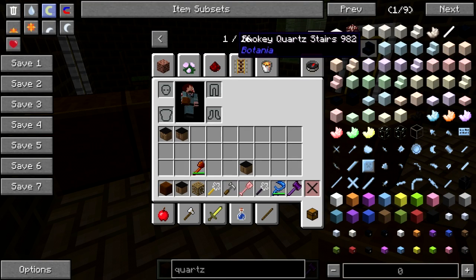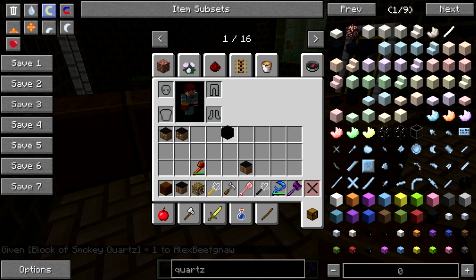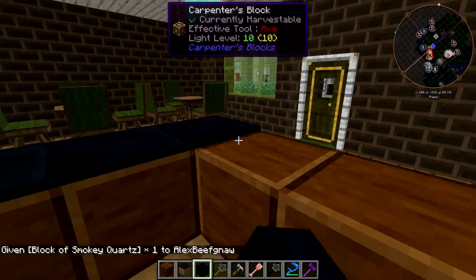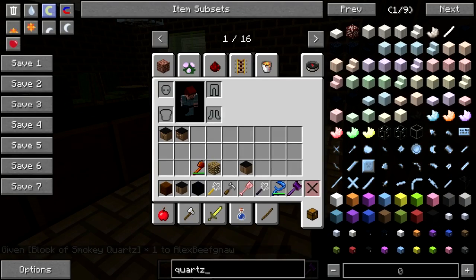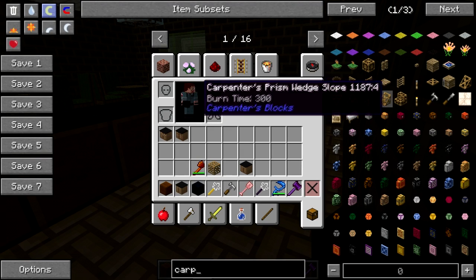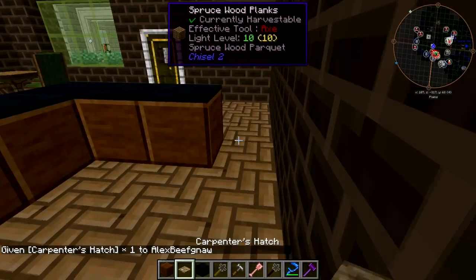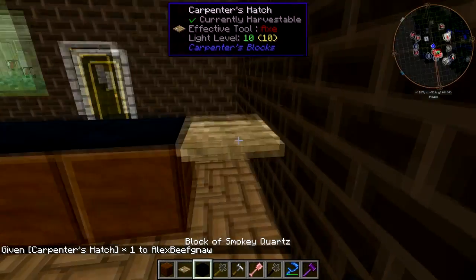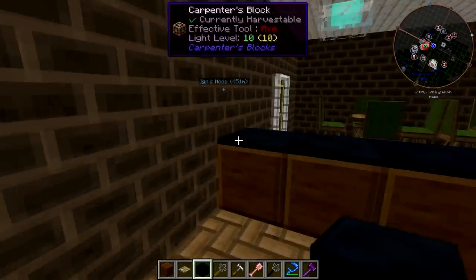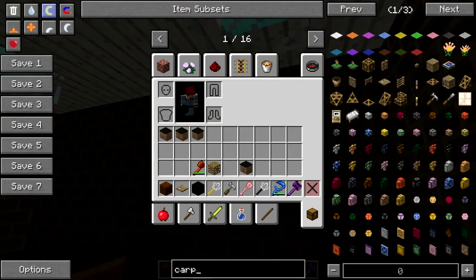And some black quartz, let's do that on top. Give me a carpenter hatch — we're gonna do the good old-fashioned trapdoor-y wackus in here. And there we go. Apparently those are climbable. Alright, let's go back to the cabinets.